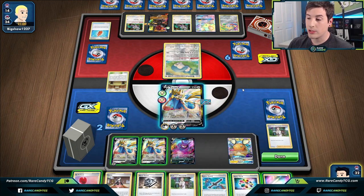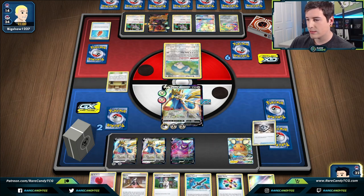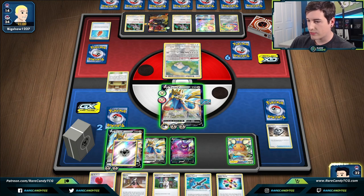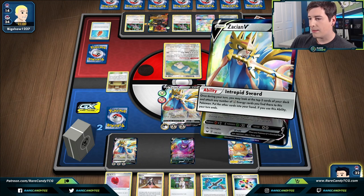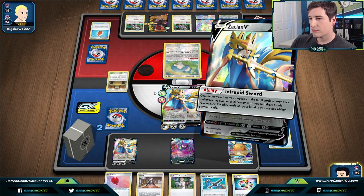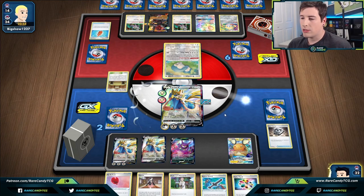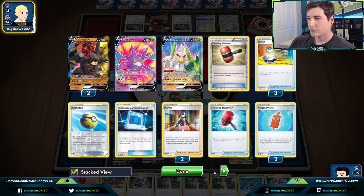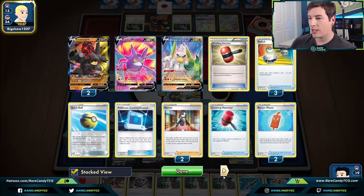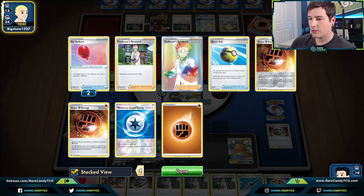We'll go for the Professor's Research. I don't want to be stuck without energy if they remove it, so I want to be able to go for that Boss play next turn. We have the Metal Saucer — great. We have our attachment for turn as well. I'm going to save the Turbo Patch in case of hammer shenanigans. We could even try to KO the Snorlax, but I think it's better to just go for Intrepid Sword at this point.